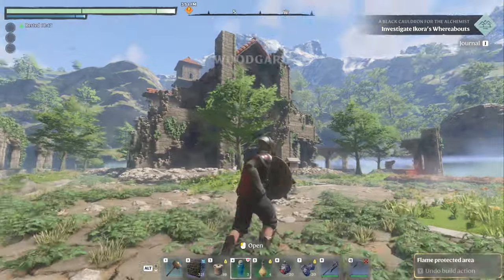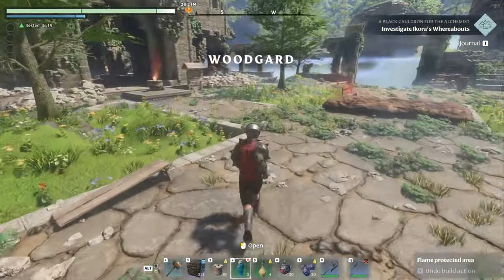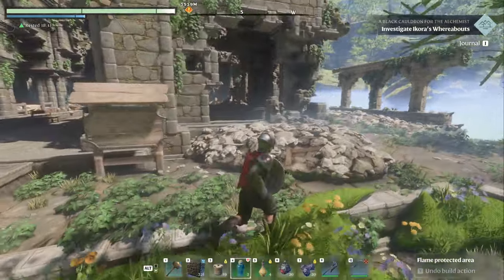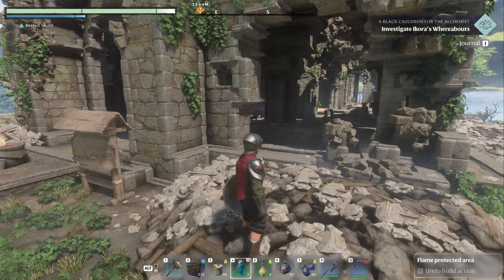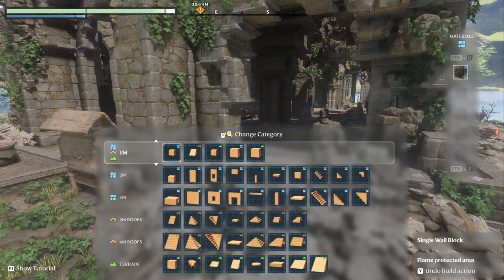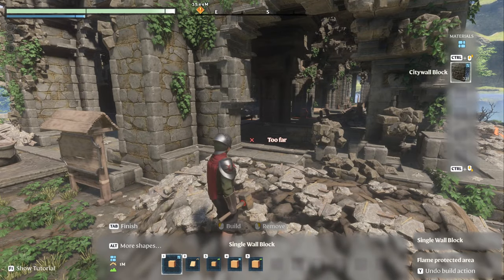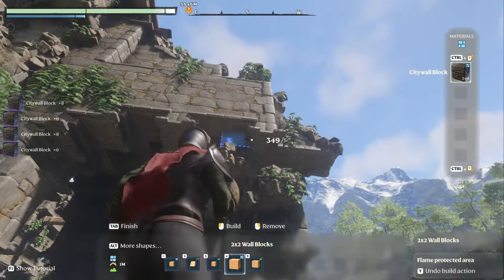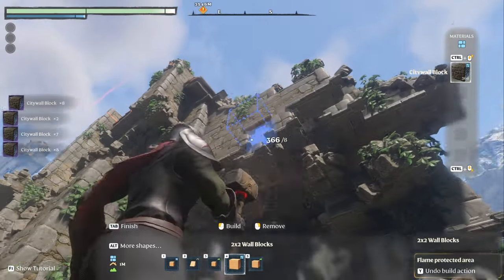If I come up here, I'll show you how to disassemble this. You must know the recipe first — for the life of me I can't remember where I got 'city block.' You go up to the top option — I use number four — and you can right-click to get all the blocks you want.